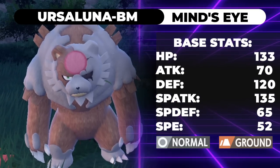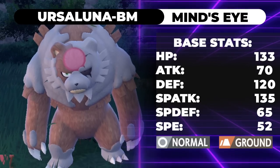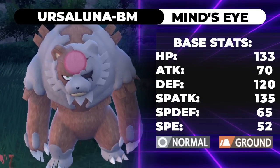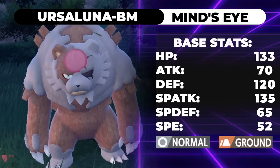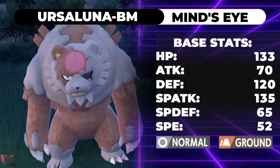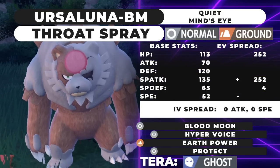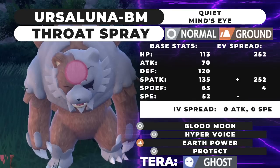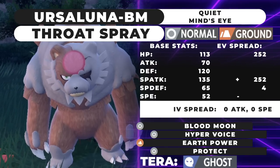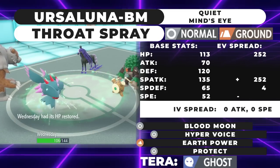140 base power coming off a 135 base Special Attack stat is something nothing wants to switch into. With the stats this thing has — 113 HP, 120 Defense, 135 Special Attack, 65 Special Defense — you can build it to be pretty tanky and still hit really hard. Let's get into the first moveset. This first moveset is your basic one that a lot of people are going to be running on the ladder.